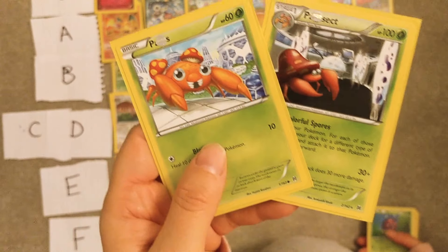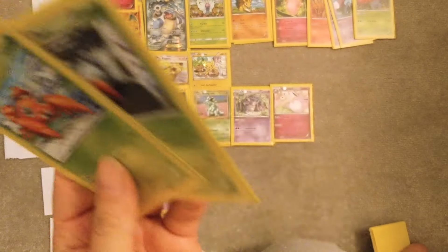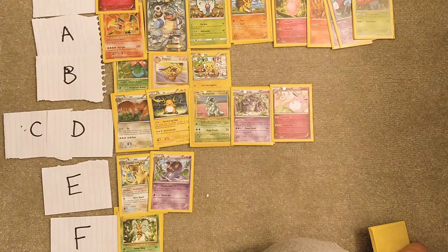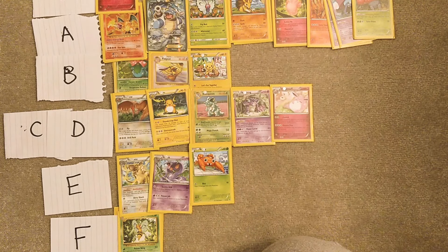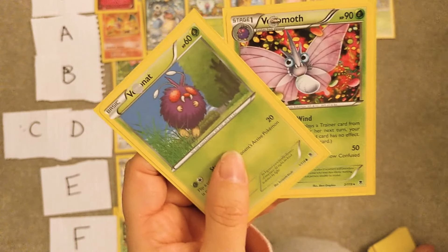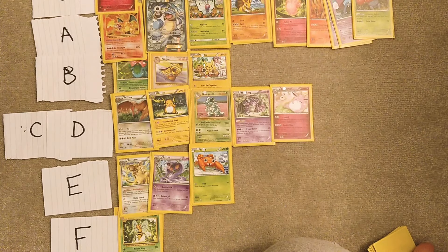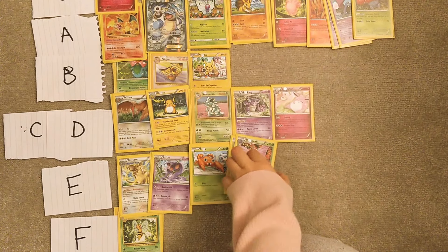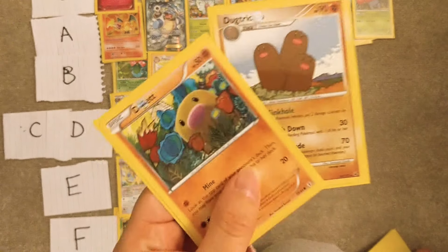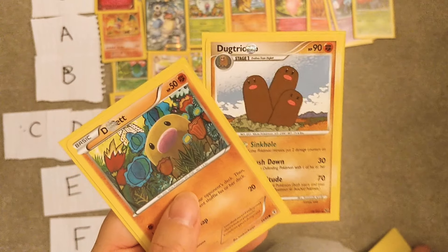Paras and Parasect — I loved Paras in the anime, thought it was adorable, but it's still trash — E tier. Venonat and Venomoth — Venomoth has a really cool shiny, I love that it evolved mid-battle against Koga in the anime, which was really cool. But it's still trash. Diglett and Dugtrio — it's trash.